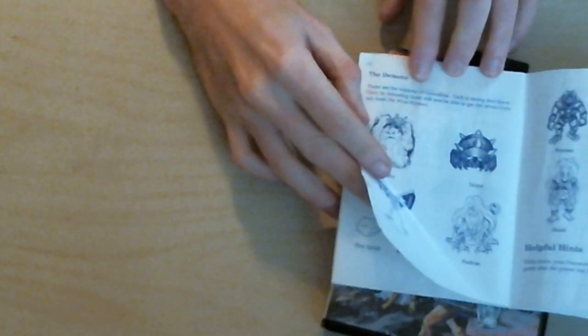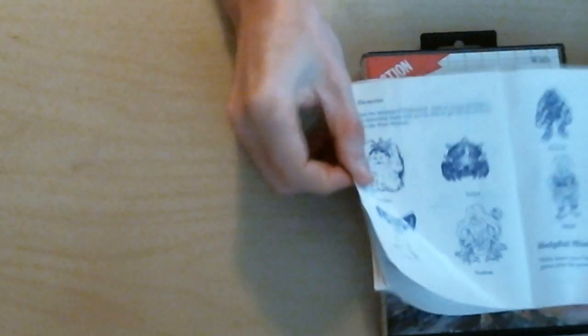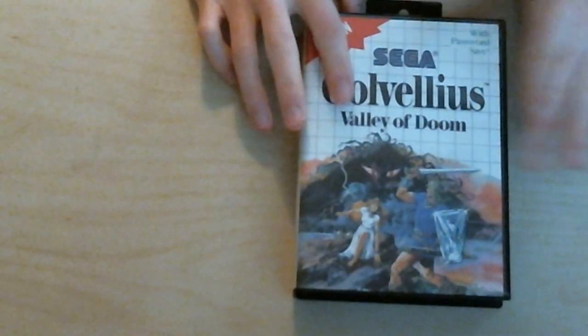There are bosses — demons who are minions of Golvellius. Only by defeating them will you be able to get the seven crystals from the wise women. The whole story is there was once a peaceful world, and people went to a valley called Golvellius to get water, but then demons started acting up and it became very dangerous — they called it the Valley of Doom. The princess is kidnapped by Golvellius and you have to venture into the Valley of Doom to save her. Very fun game, really enjoyed it, and very addictive. It's the only Master System game I've ever beaten, so it's at the top of my list.